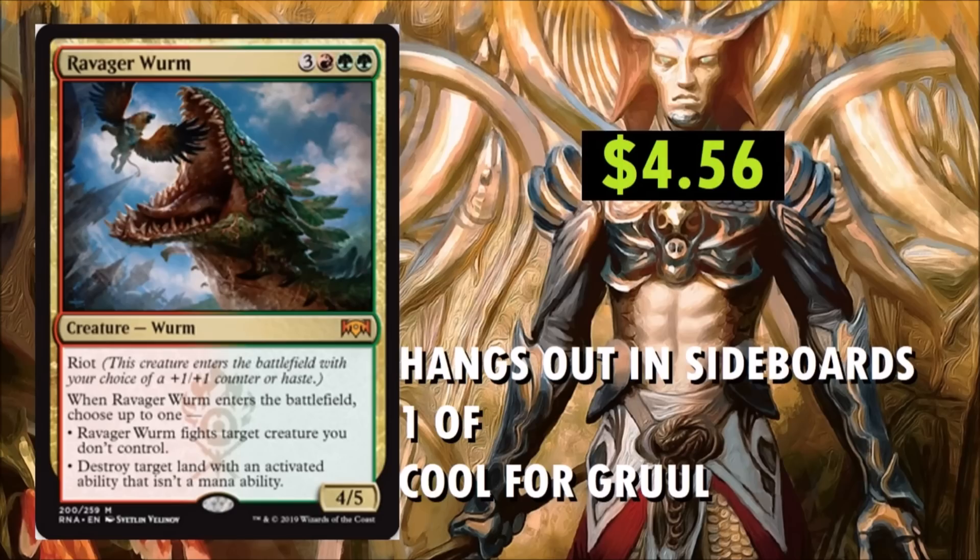Ravager Worm at $4.56. It's a 6-drop for Gruul decks. It is a Worm with Riot, which I think is a really impressive mechanic in Ravnica Allegiance. This creature enters the battlefield with your choice of a +1/+1 counter or haste. When the Worm enters the battlefield, choose up to one: it fights a target creature you don't control, or destroy target land with an activated ability that isn't a mana ability. Definitely cool for some sideboards, maybe a one-of, possibly two at most, in some Gruul builds. I really like the artwork on this card too — that Worm is massive.